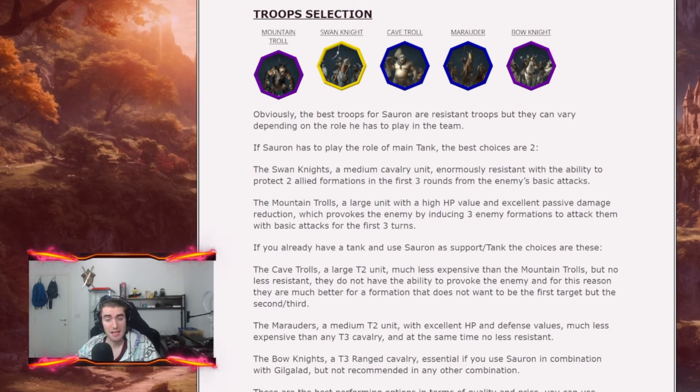If you already have a tank in your formation and want Sauron as a support tank, you can run the Cave Troll — a large unit, tier 2 version of the Mountain Troll, cheaper in cost but with solid HP, very good defense, damage reduction, and no provoke, so it won't be the first target in the first three rounds. You can also run the Marauder, a medium T2 cavalry unit with excellent HP and defense values but much less expensive than T3 cavalry. As a last option, consider the Bone Knight only if you play with Gilgalad, since the meta right now is all about medium and large units.